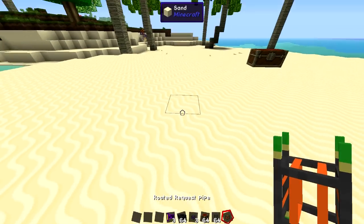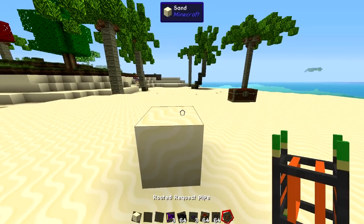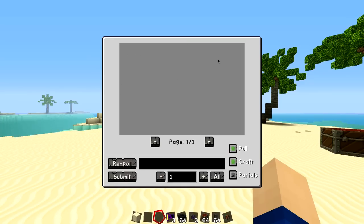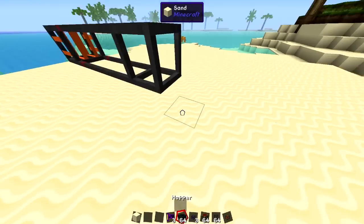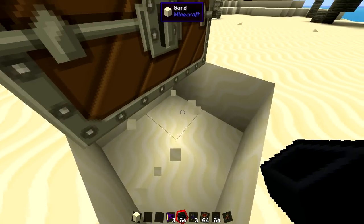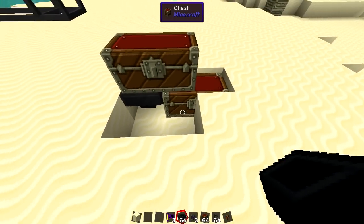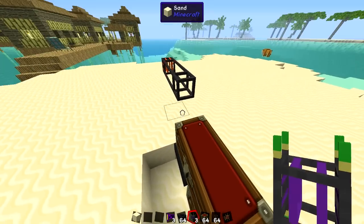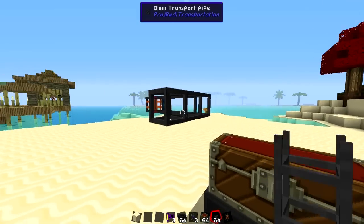You want to begin by placing down your request pipe — let's give ourselves a block so we can place it down right here. This looks like this, and this is the interface you're going to get. Then all the items are going to be in here just like we saw. You need to extend this a little bit further to your chests — I'm just going to place down two for the moment. You can extend this or leave it like this depending on how much storage space you want.